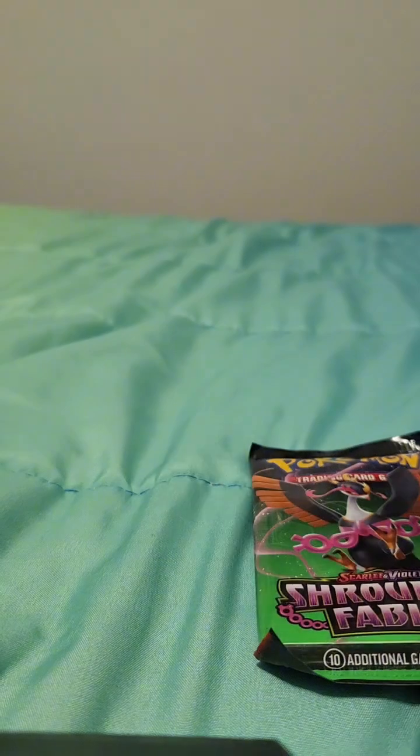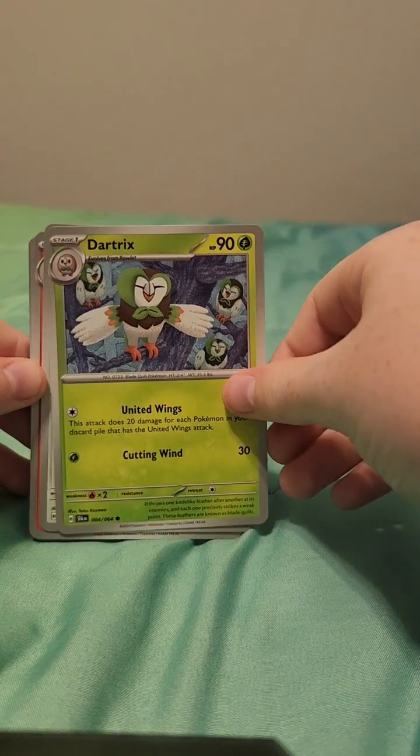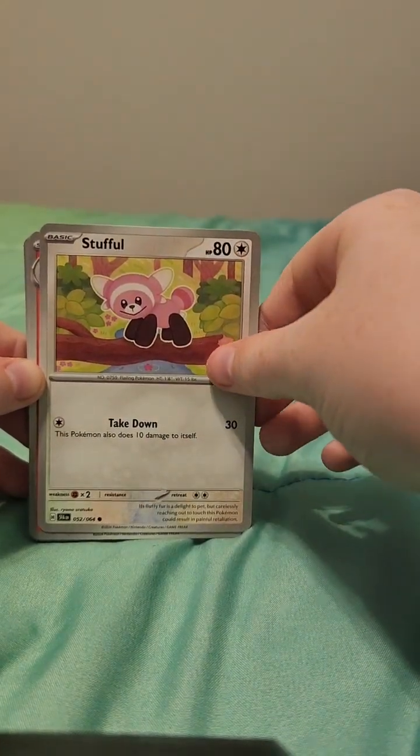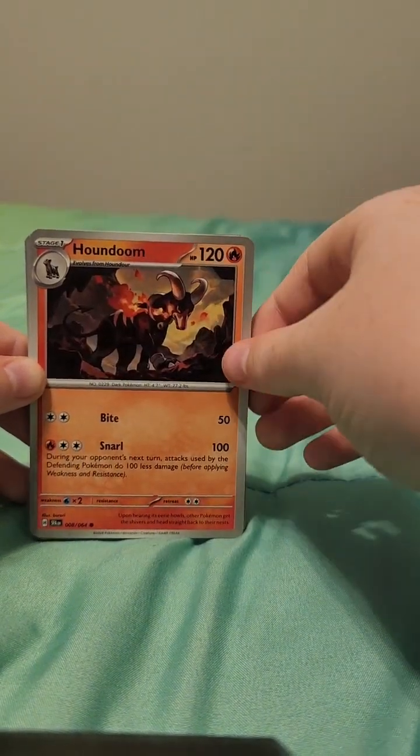Alright, so I'm going to get this next pack open and we're going to look at the Pokémon in that. First Pokémon: Daytrix. Second Pokémon: Stufful. Third one: Houndoom.